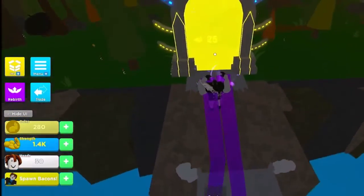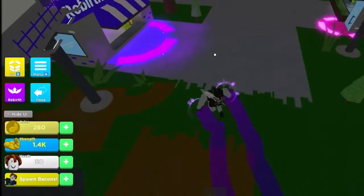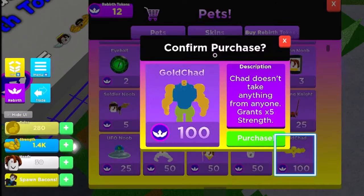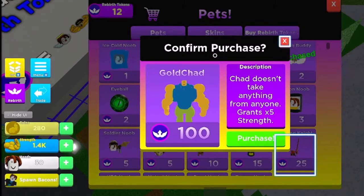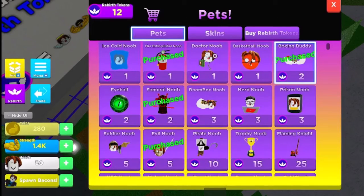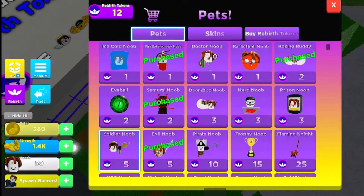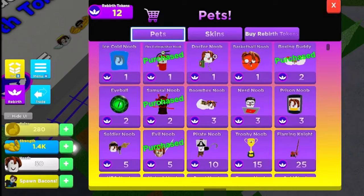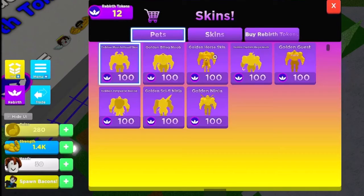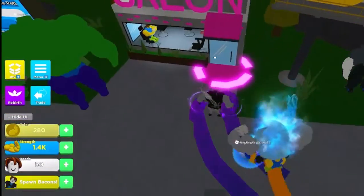As you progress getting strength, you can upgrade into a really cool form — your first good form. Next is the token shop where you can buy the Doctor Noob and other pets. There's also skins you can buy like the golden ninja. You can also buy with Robux, but I don't really do Robux.